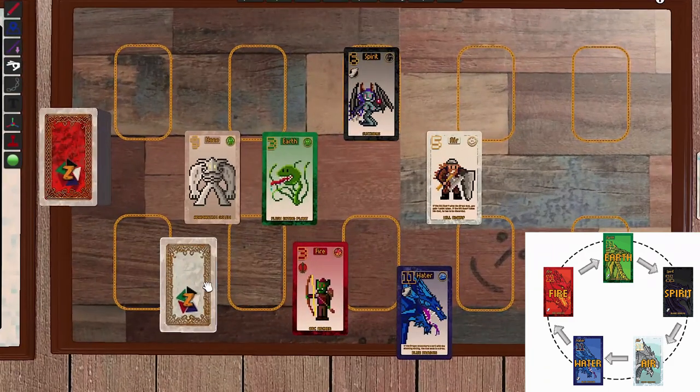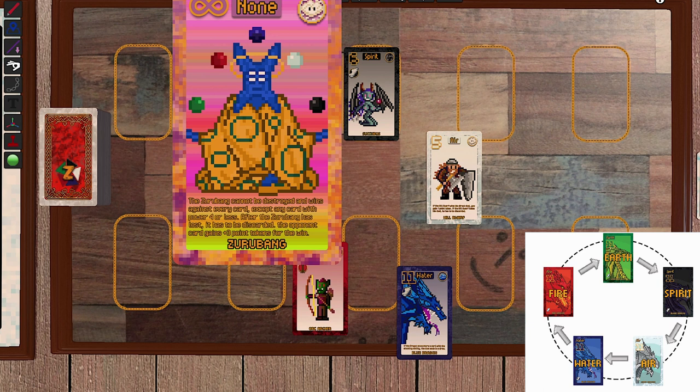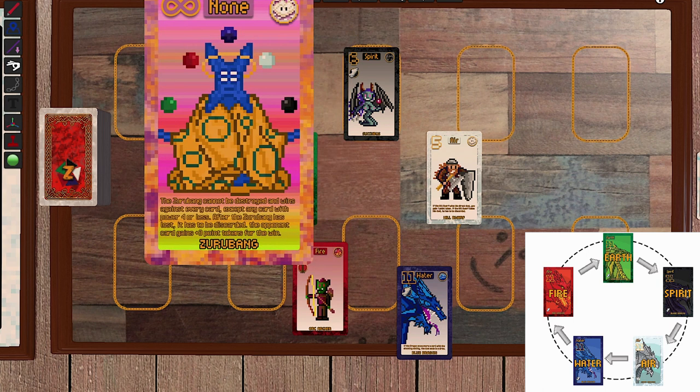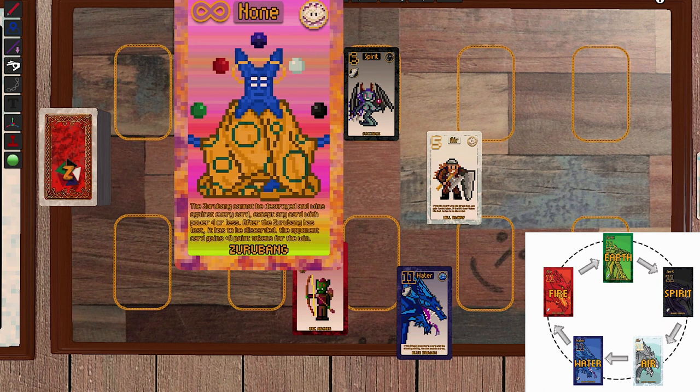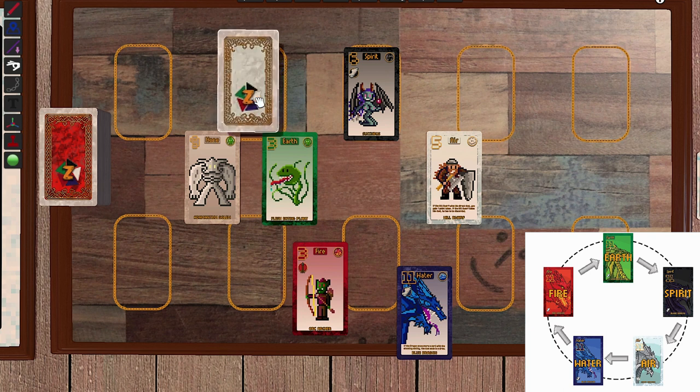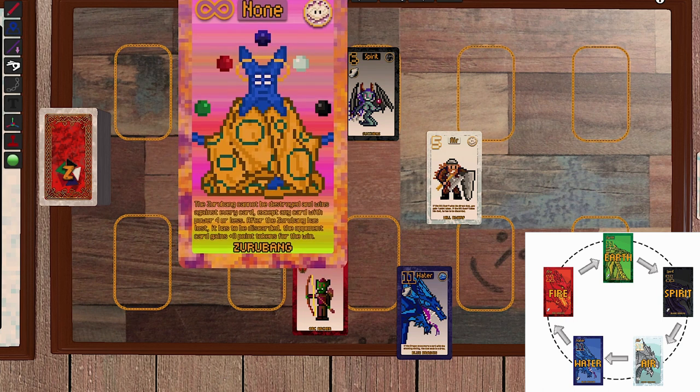There are five cards of each element which are the Zurubang — the card that gave this game its name. He is a god-like deity, ultra powerful, with unlimited power as the symbol shows. He is a non-elemental card, but each of the five Zurubangs has a different card back showing a different element symbol, so opponents see different elements on the back.